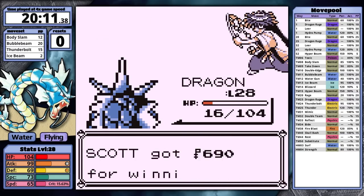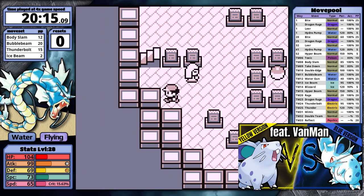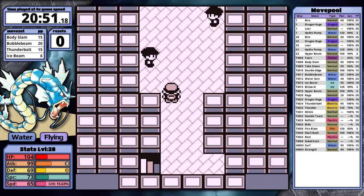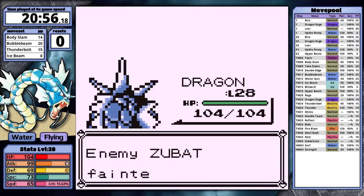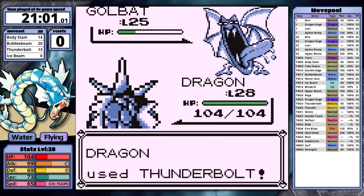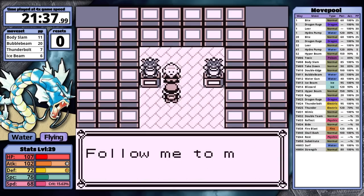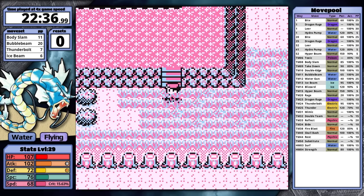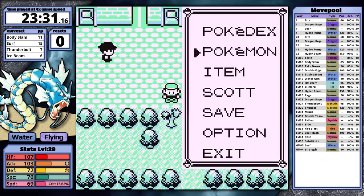One difference I missed in my Nidoran Female video: how the game handles Team Rocket at the top of Pokemon Tower. In Yellow you face Jessie and James, but in Red and Blue you face three Rocket Grunts — all easy to finish off, but it does take longer. Good thing I'm very far ahead of my Yellow time. I head to the Safari Zone, grab some vitamins, teach Gyarados Surf, and dig back to Celadon City.